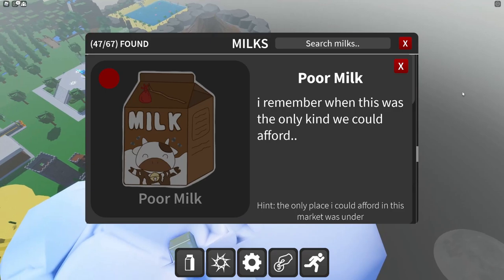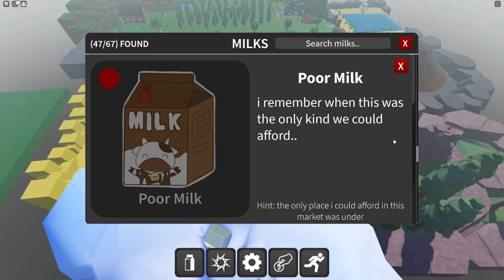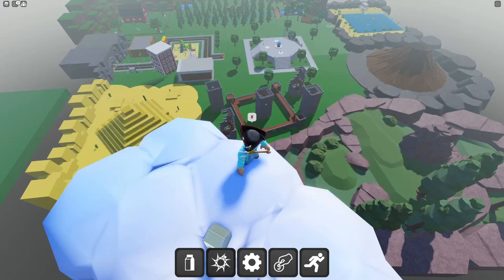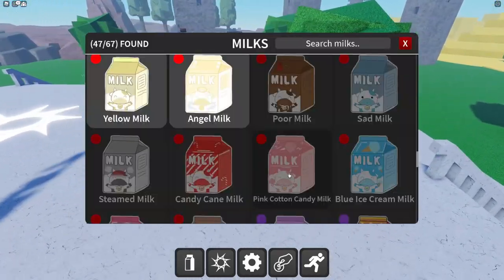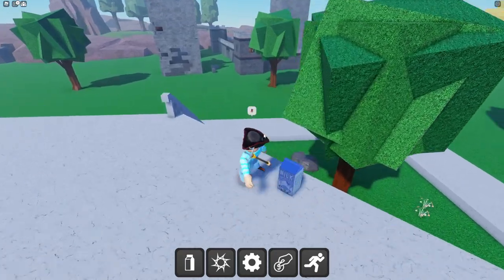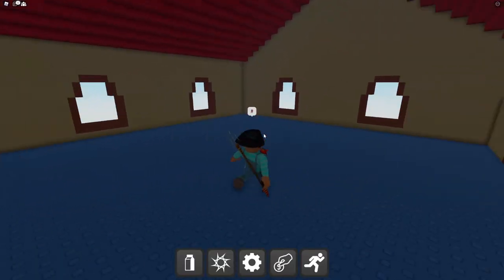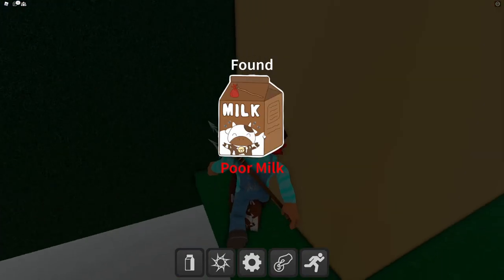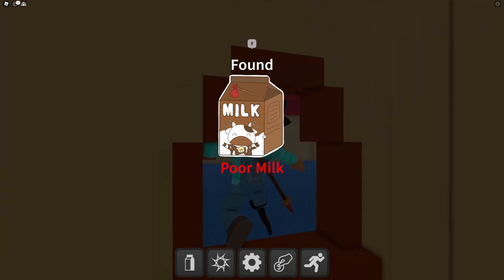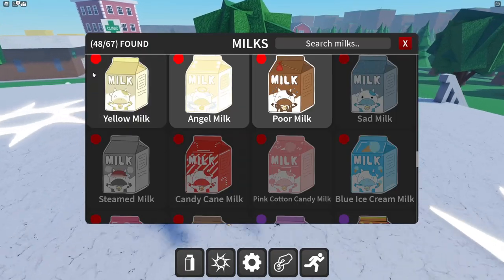Poor milk — 'the only place I could afford in this market.' The hint is actually really difficult but if you just happen to walk out here — whoa, poor milky! We are up to 48 milks!